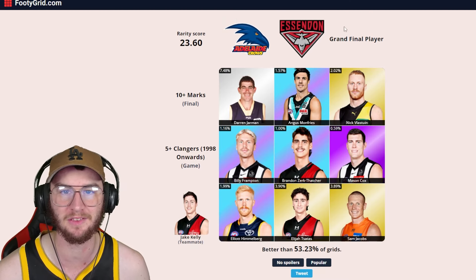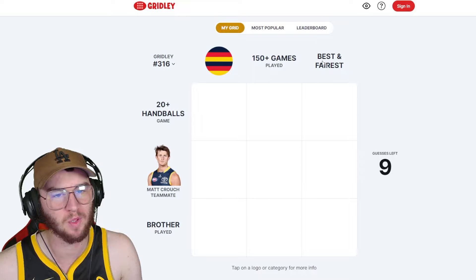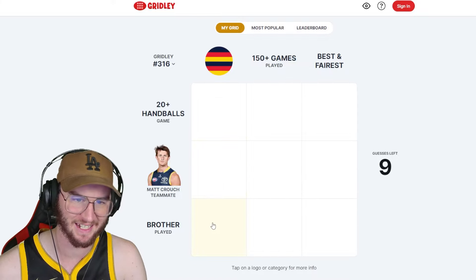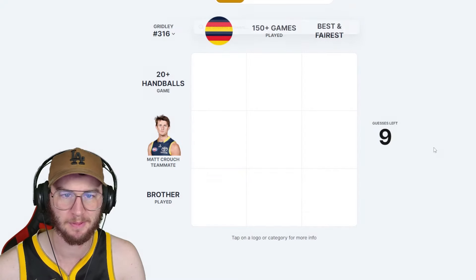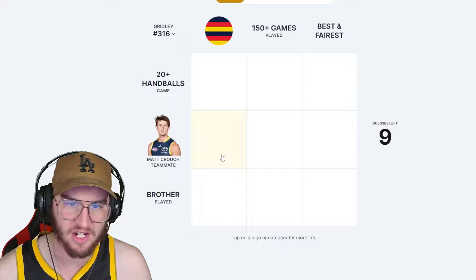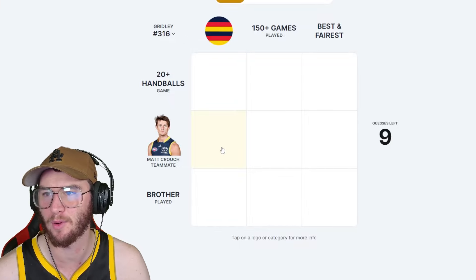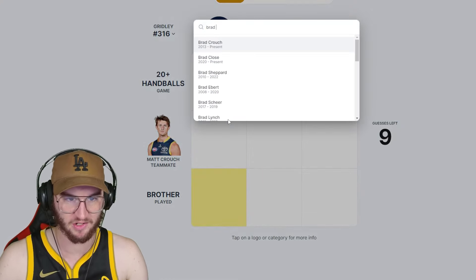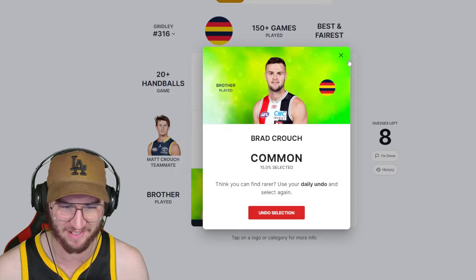Another grid-type game - we've got Gridley here. This one is a bit more personalized - you've got leaderboards, you can see other people's picks. This one's also very interesting - there's a 'brother played' category. There are 26 possible answers but only nine guesses, so we could have a very poor outing. A Matt Crouch teammate for Adelaide - I think Brad Crouch moved from Adelaide to St Kilda, so maybe we can use Brad Crouch.